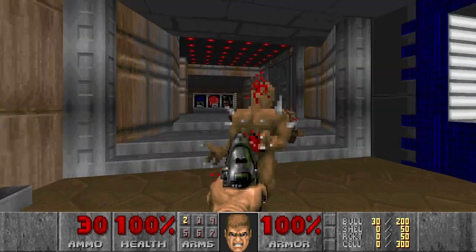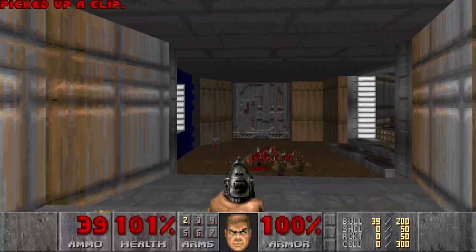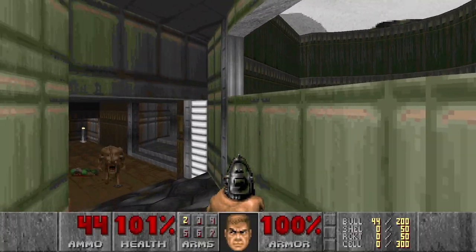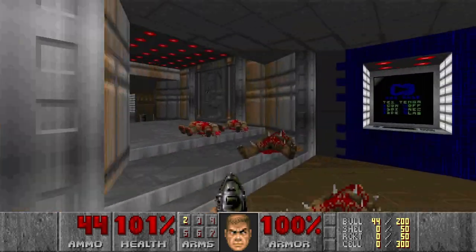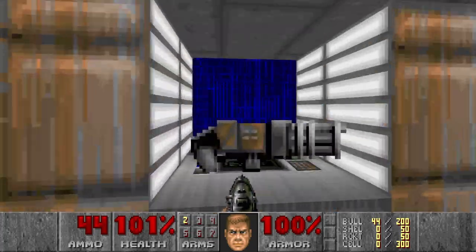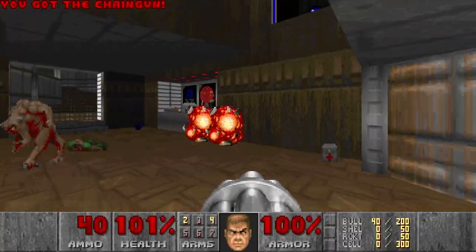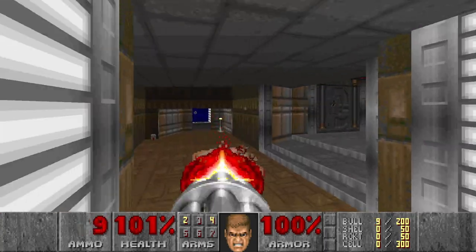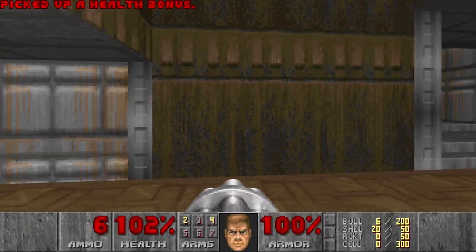Let's see if we can get some more weapons before we proceed. So here is a yellow door, and two pinkies. Let's lure them out first. Then I'll go for the chaingun. Some more shells, nice. But no shotgun yet.